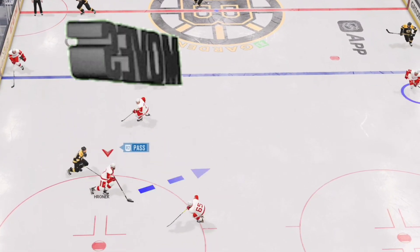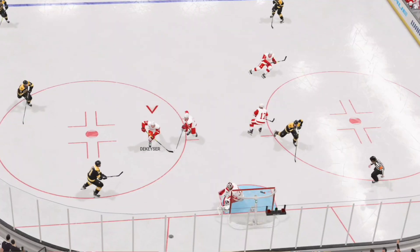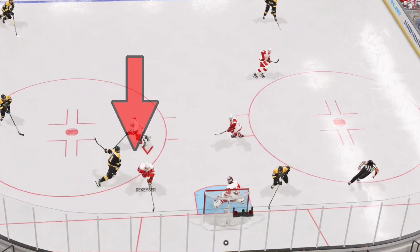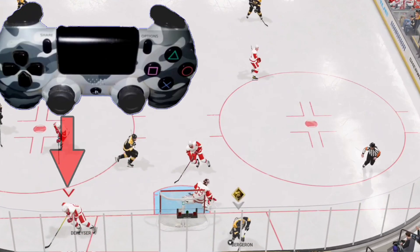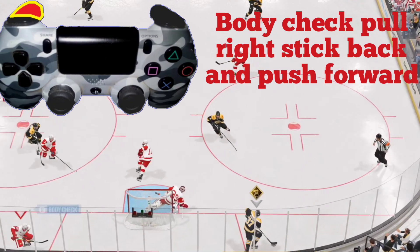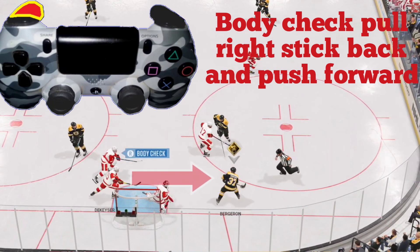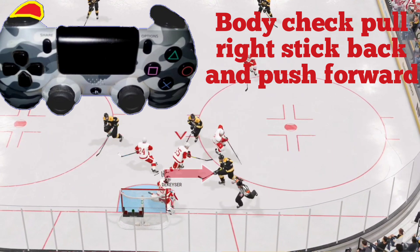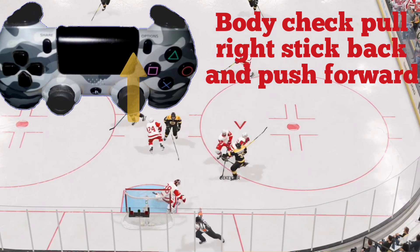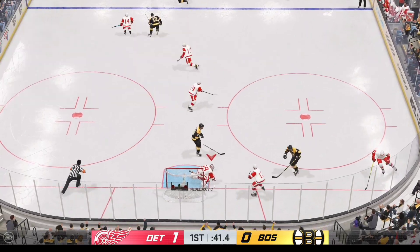Now we're going to look at some other moves we can combine with vision control. Here we have control of this guy skating out of position. What we're going to do is use L2 to switch to vision control. Now we've got a line attack on the player with the puck, and we're going to skate at full speed, pull the right analog stick back and push it forward to deliver a nice body check.